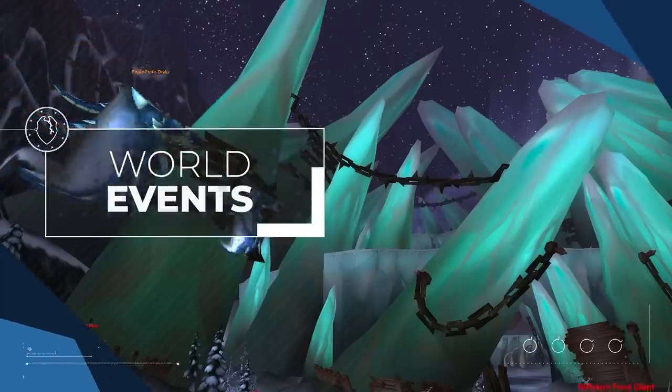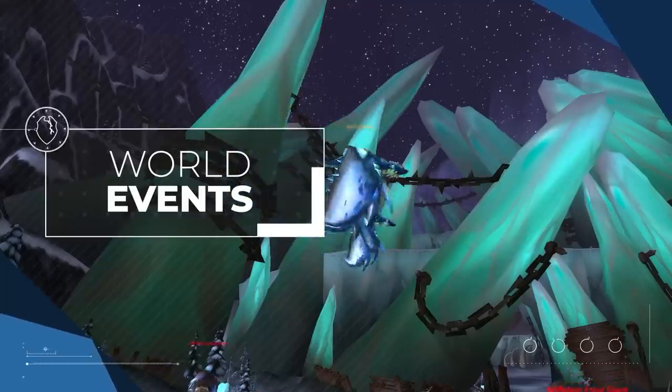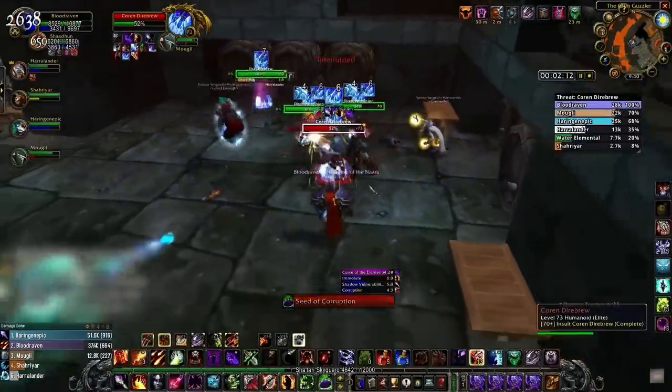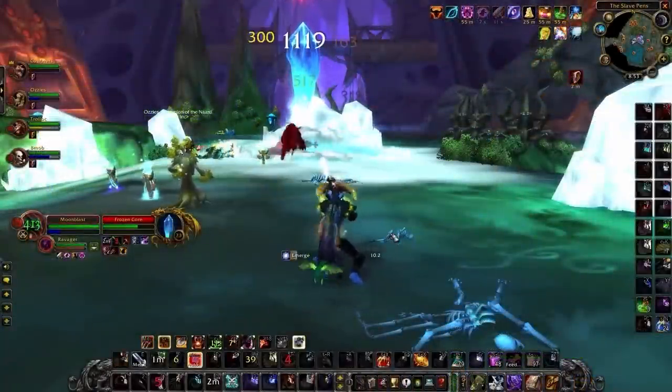Be sure to keep an eye on the calendar for certain world events. Certain world events offer some decent gear for very little effort. Brewfest offers trinkets equivalent to the 200 item level Badges of Heroism trinkets. Hallows End offers 200 item level rings among other stuff. Love is in the Air offers neck pieces, and the Midsummer Fire Festival offers cloaks.